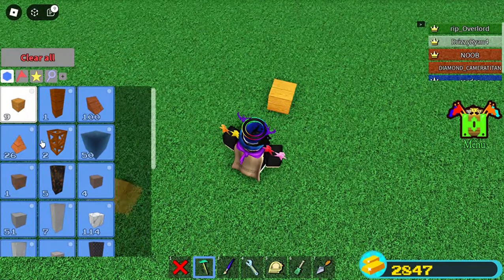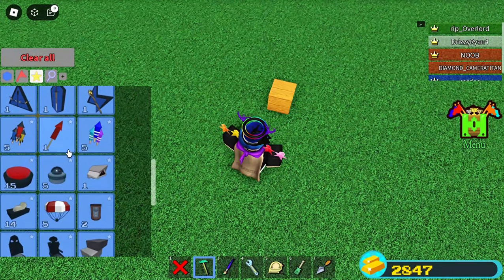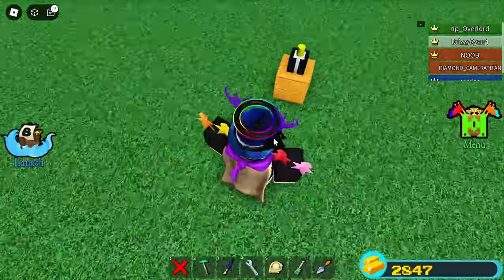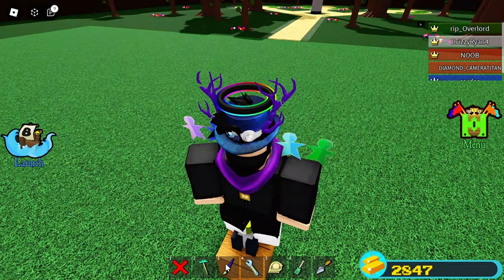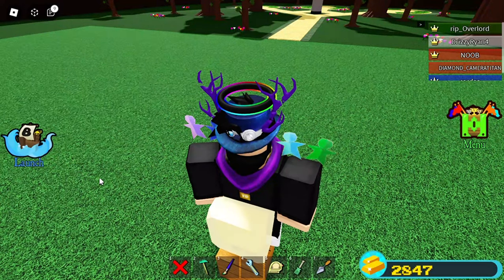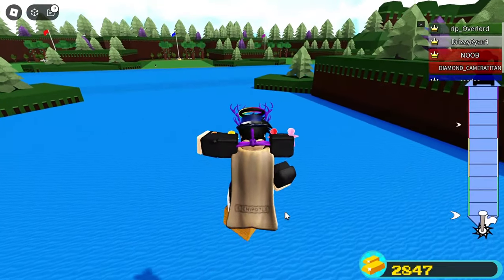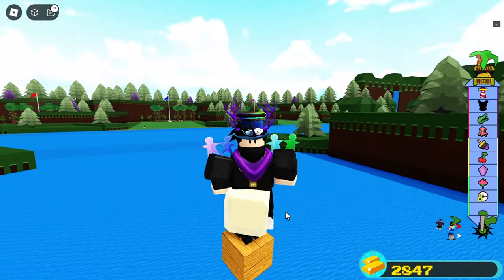So the first hinge glitch: you just put a block here, then place the main ingredient — the hinge itself. Rotate it to point upwards like this, and you just step into it. All you need left is glue. Find the glue, put it like this, and when you launch it should look like this. It's really easy to make.